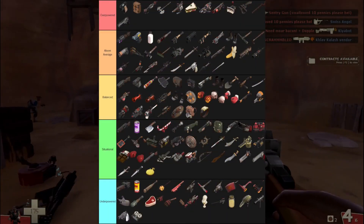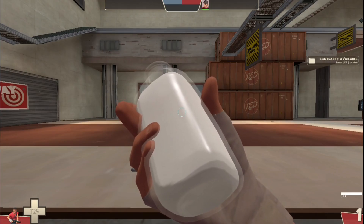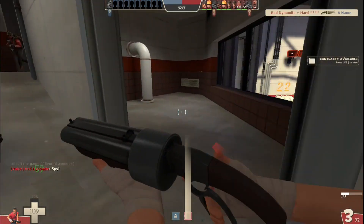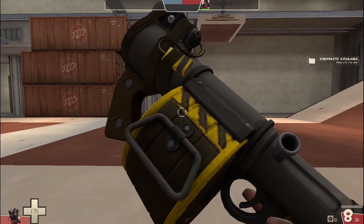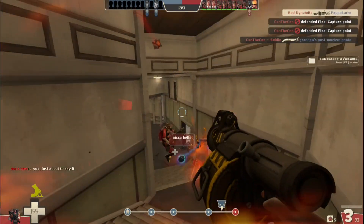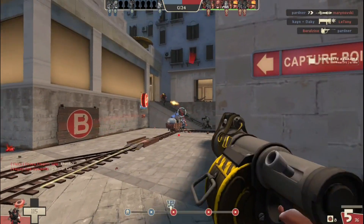Any weapon is viable for defense — good weapons, that is. But here are some I found to be pretty good. The Mad Milk is a great Scout secondary and defensive tool, as if you use it on an enemy, you and your team can gain health through damage done. You might not always use it if you have a good medic, but it's great for getting you out of a pinch. The Scottish Resistance is a pretty good weapon for Demo as well. While it can't match the sheer DPS of the Stickybomb Launcher due to its slower arm time, the fact that you can lay down more stickies faster makes it great for trapping areas and points.